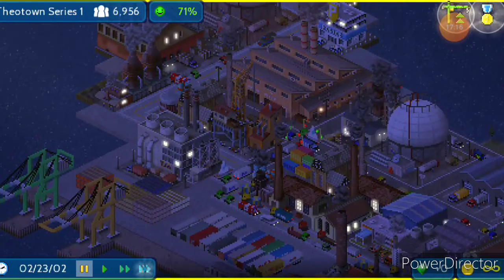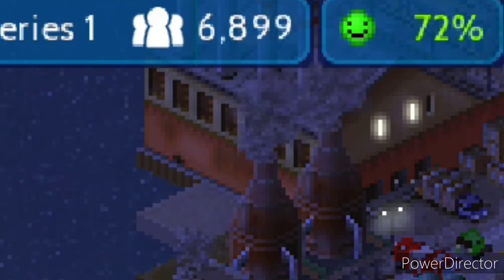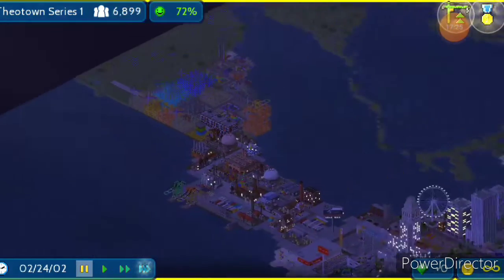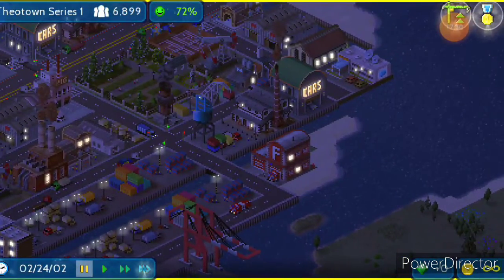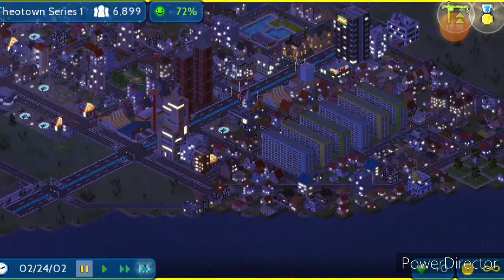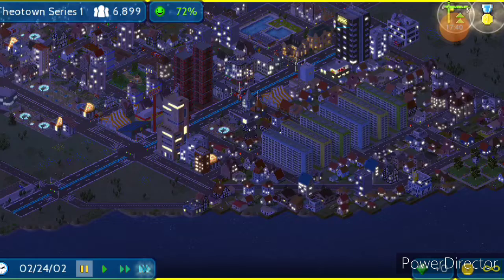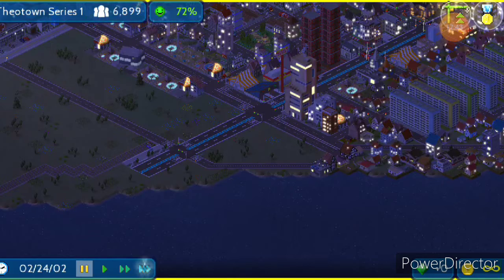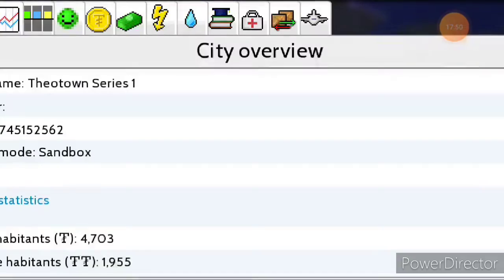What happened to my population? Something weird just happened — our population just fell off a cliff. I don't know what happened but it literally went from 7,100 to 6,800, and it's still going down for some reason.